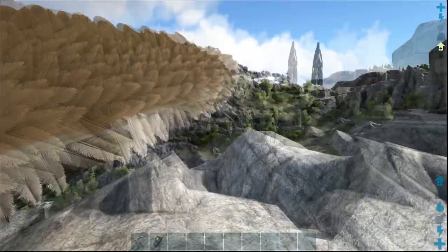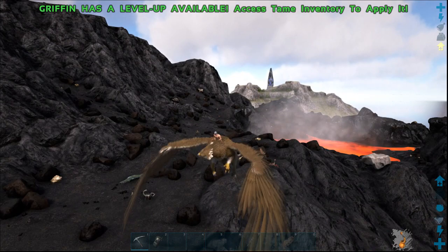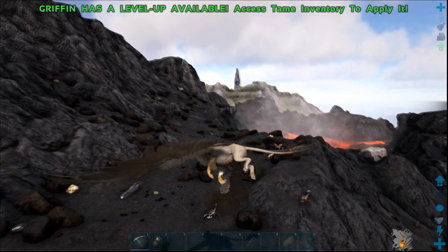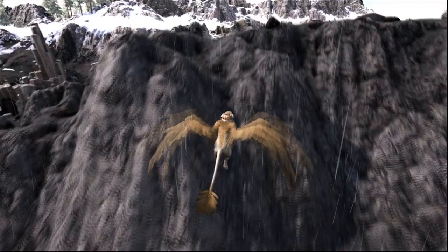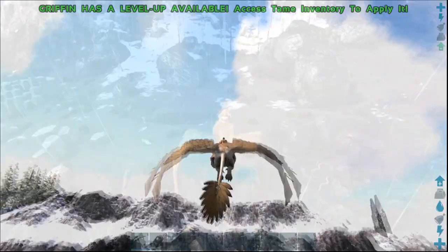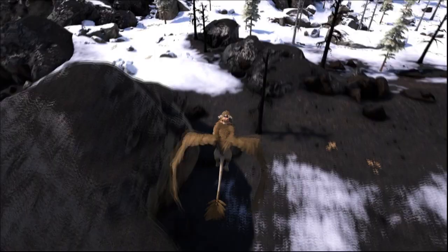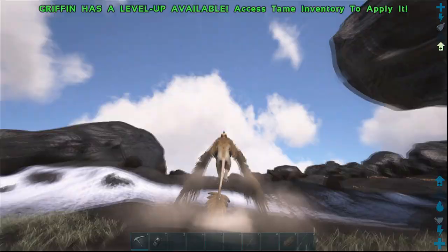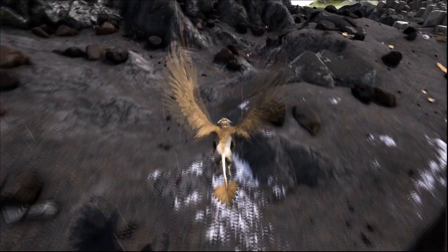Now let me show you where to find Dung Beetles. It's pretty straightforward — it's pretty much the entire volcanic area, around coordinates 23 and 64. This whole area surrounding the volcano is where you will find Dung Beetles. There's actually one right below me but there's a large number of dinos that might kill me if I try to land. This is honestly the best place — the only place I'm aware of — where you can find Dung Beetles on Ragnarok. Fly around the whole area and you'll definitely find some. Ragnarok doesn't have caves like the Island where you can go find Dung Beetles — they're all around the volcanic area.